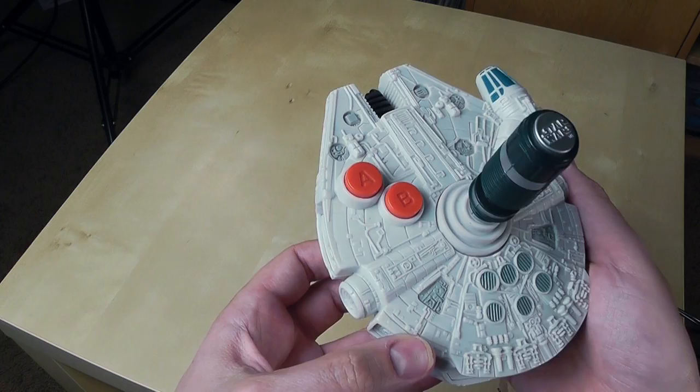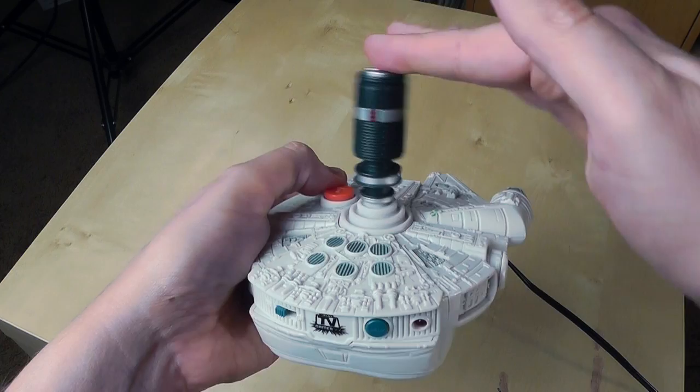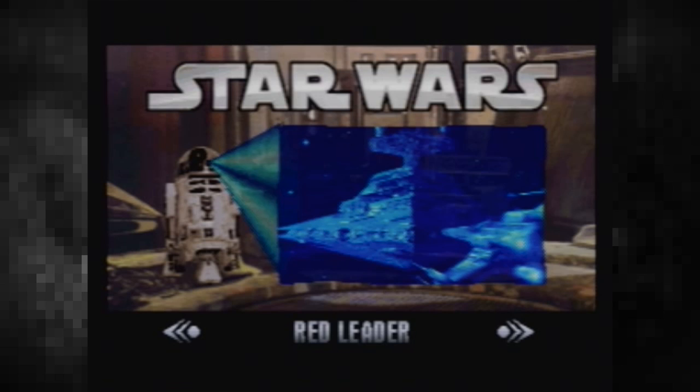Now for all you Star Wars fans out there like me, this is a really cool plug-and-play. Here we have the Millennium Falcon in plug-and-play form. It's actually pretty cool — it's got a lot of detail to it and just feels really nice. It's a cool little tribute to Star Wars. It's worth noting that the joystick on the top is actually analog, which is good for some stuff and not so great for others.